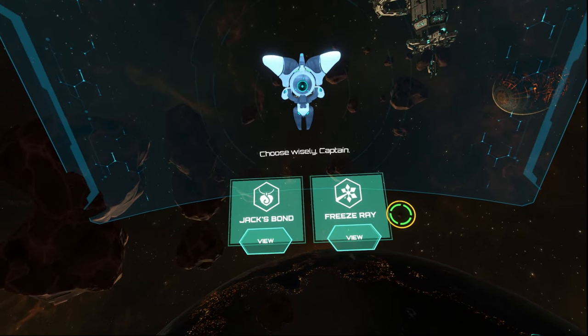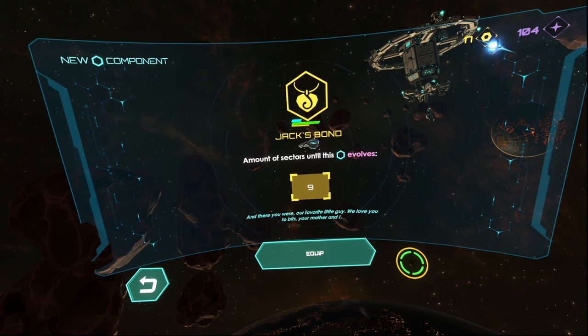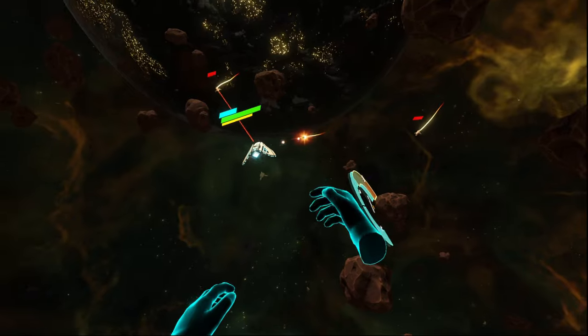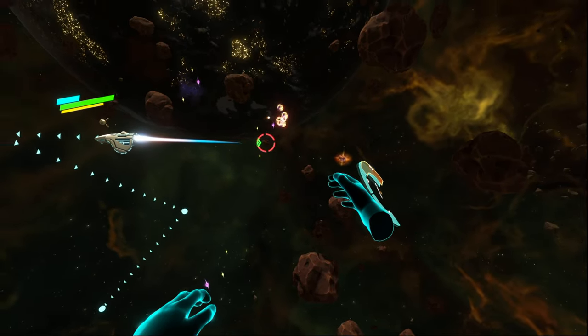I'm not going to spoil too much about what you will encounter during these runs, but they are all randomized. Even during your run, you have choices whether you want to encounter an unknown creature, a trader, or an elite enemy — and you can plot your course in the system, each rewarding you with its own benefits.